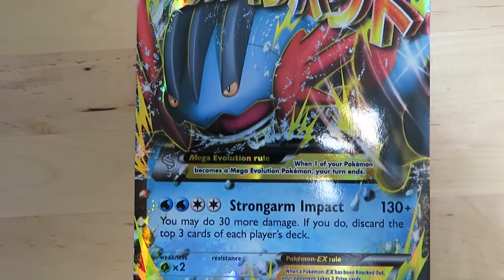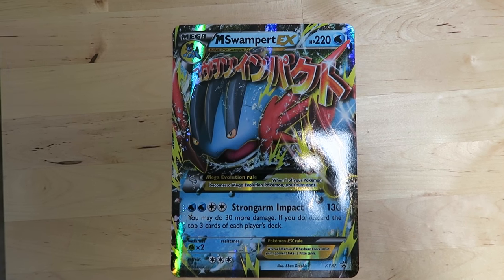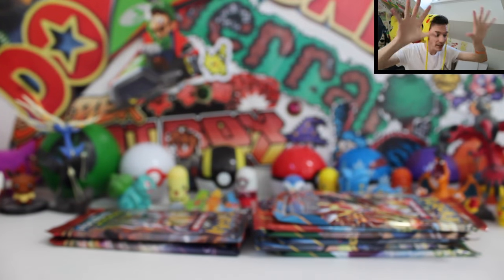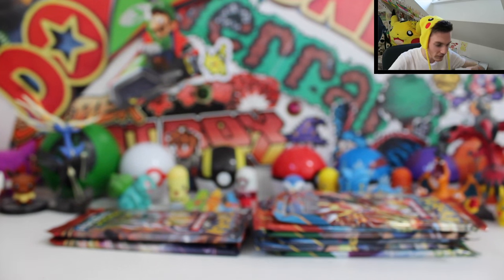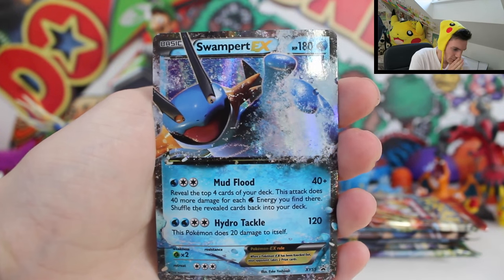The first thing we get is the jumbo Mega Swampert EX card, which looks absolutely ridiculous — the high-res detail is crazy. Then we've got the Mega Swampert premium code card. Just a hint: since this is all unreleased, if the codes don't work, wait until the official release date, which is November 4th or 5th.